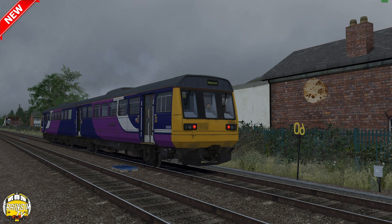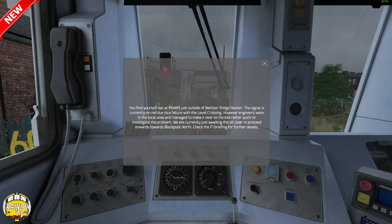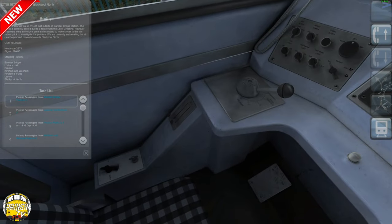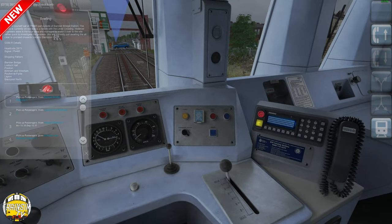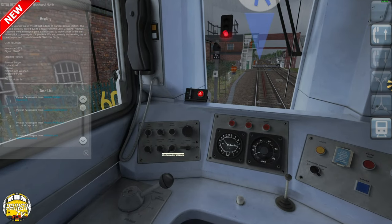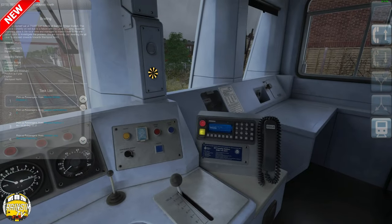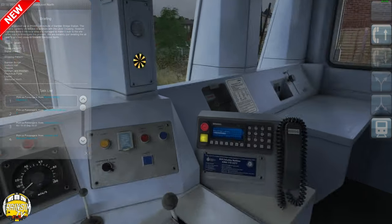This is 2B73, Blackburn to Blackpool North, with the pinnacle of rail travel in the northwest back in these times - the 142. Let's get inside and get looking. You find yourself sat at PN 485 just outside of Bamber Bridge station. The signal is currently on red due to a failure with the level crossing, however the engineers were in the local area and managed to make it over to the site rather quickly to investigate the problem. We're currently waiting for the all clear to proceed toward Blackpool North. Check F1 for further details. GSMR 2B73485.